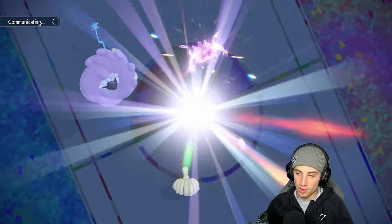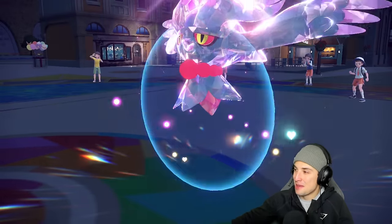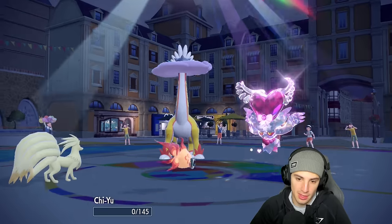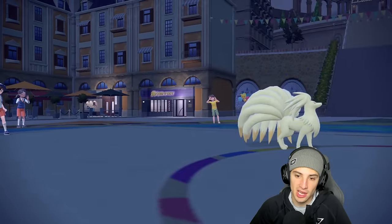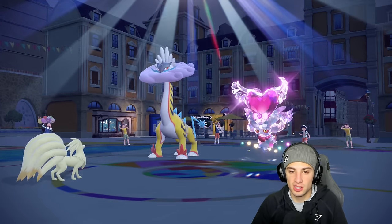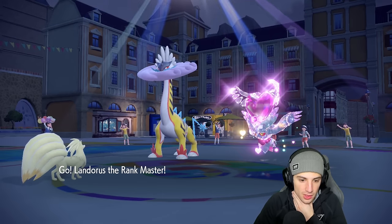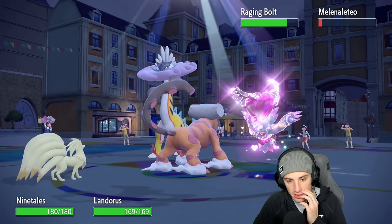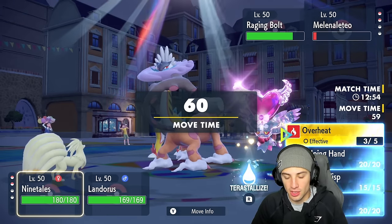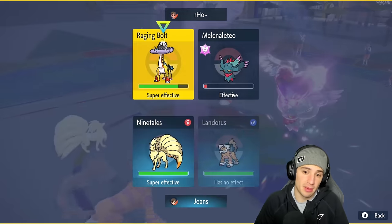Quick water break — gotta stay hydrated as a Pokémon trainer! They protect Flutter Mane — I don't mind that too much. They try to take out Chi-Yu with Thunderclap, so I get to bring out Landorus. Landorus and Flutter Mane are both minus one on special attack, which is huge. You can't Thunderclap me — also huge. I still have Tera type available. I don't think there's a point in Terastallizing right now — my typing is way too good.